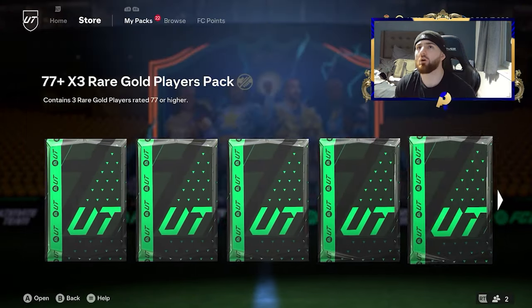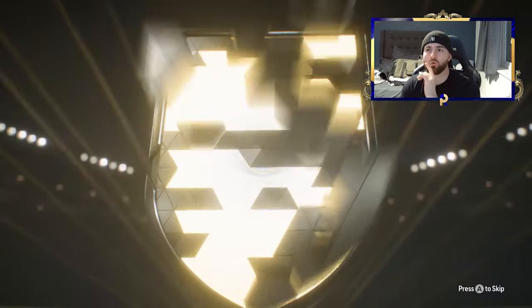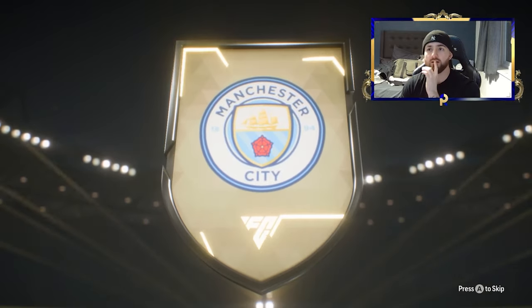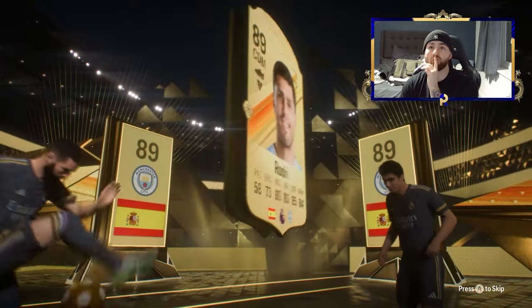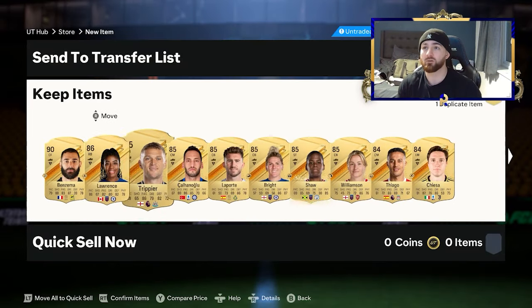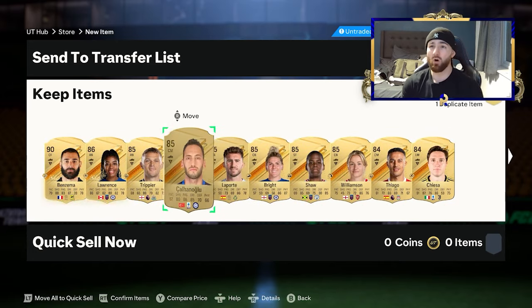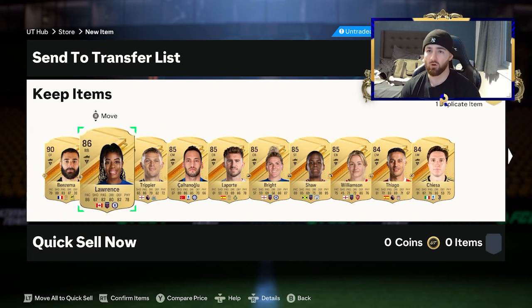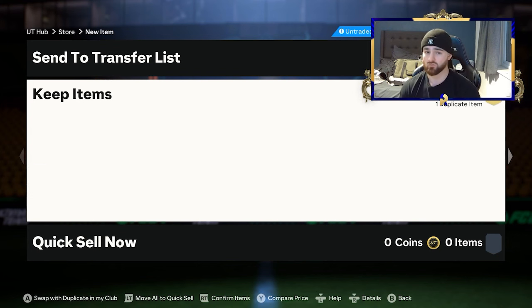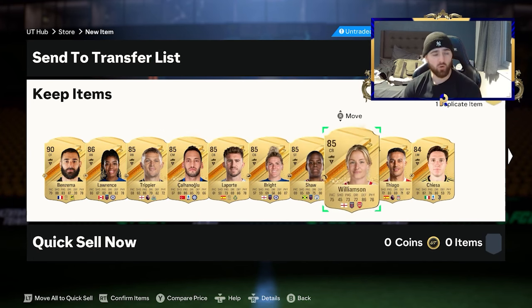We haven't managed to cook an inform or anything, but another 84 is definitely not bad. Now scrolling along to the 84 times 11 result - we haven't got an inform but as long as we've got a double walkout... we've got Rodri! If it's a double with Rodri that's sick. We've got Rodri and Lawrence as well - we've cooked on that one. That would have basically completed the 87 requirement right there.